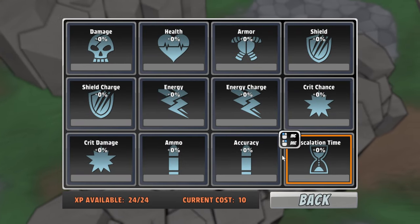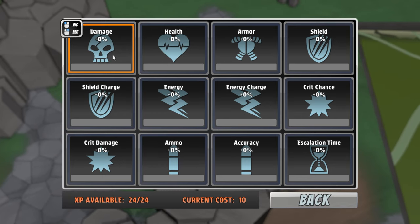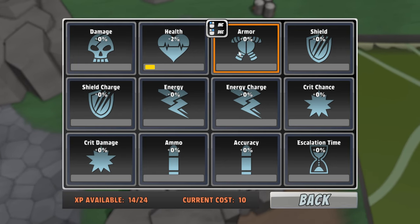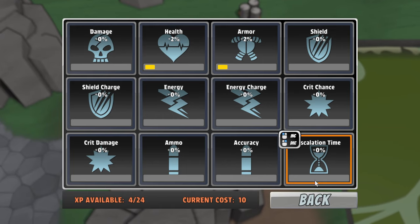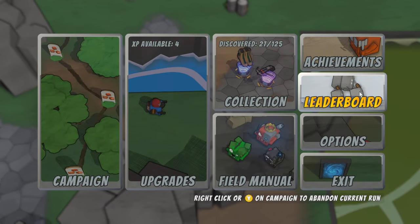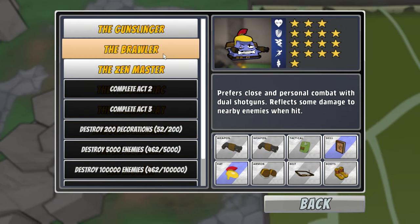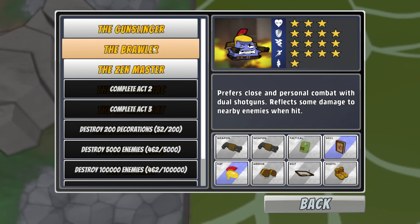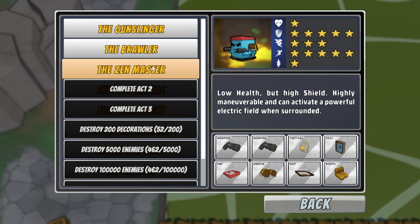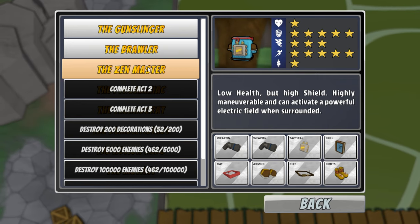Check this out — we get a little bit of meta progression action. We've got XP available to dole out here. Let's take a health increase, armor up, shield up. That's okay, we only did just the tiniest bit there. There's a leaderboard. We're going to do another run here, cause I found out what would happen if you let the timer run down. Let's take a look — we got the Zen master. He's got low health but high shield, highly maneuverable, and can activate a powerful electric field when surrounded. We're going to try them out.